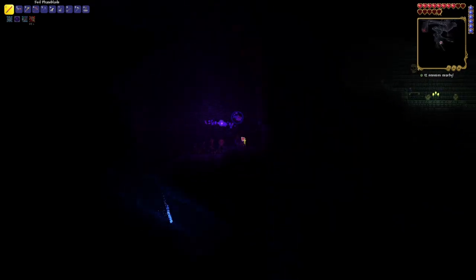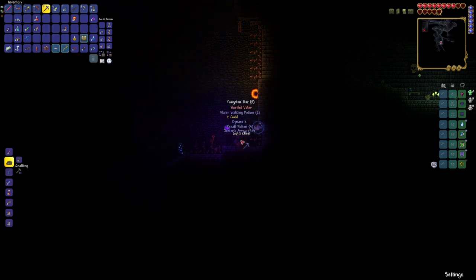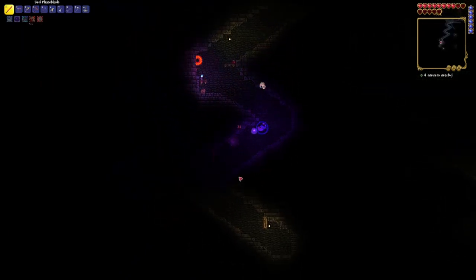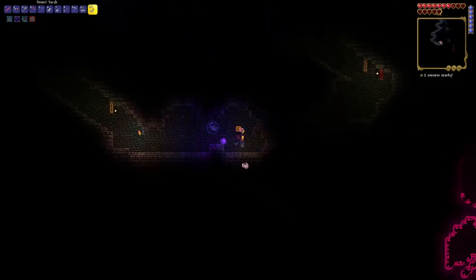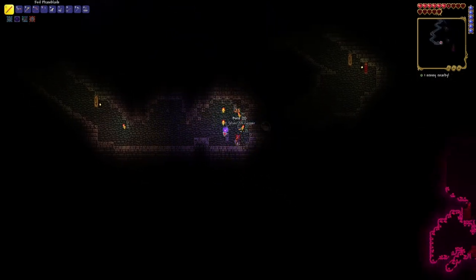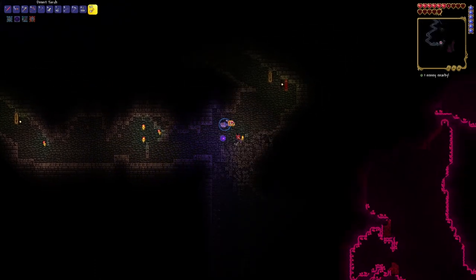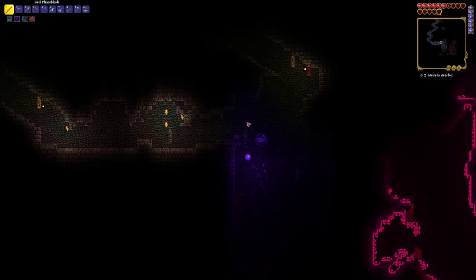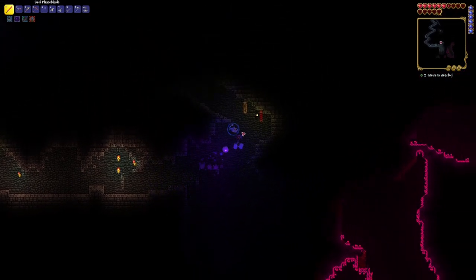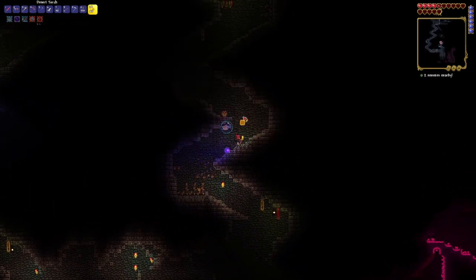I'm actually kind of shocked when I'm able to fly. Muramasa, please. No Muramasa. This place really is the personification of Bowser's castle. What is that down there — is that just underground? I could be placing torches. Flight really is nice in Terraria. When you get flight, it's kind of game changing.